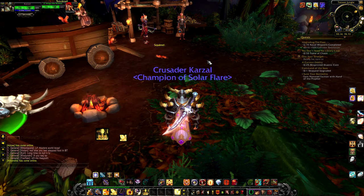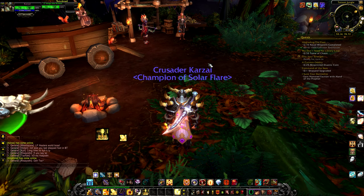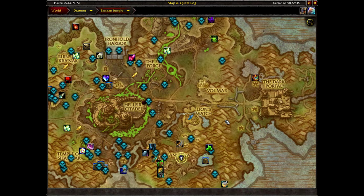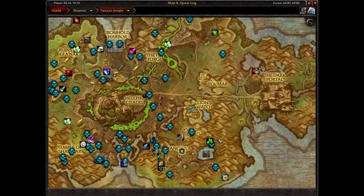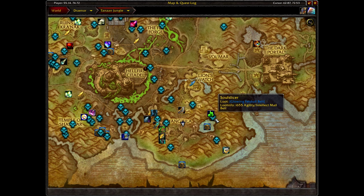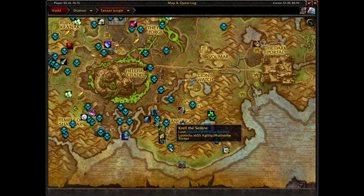Besides killing those creatures, you'll also be able to gain more rep by killing the rares located in the area. There are four in total, each giving 500 reputation. First is Soul Slicer, then Gloom Talon, then Crell the Serene, and finally Black Fang who is inside a cave.